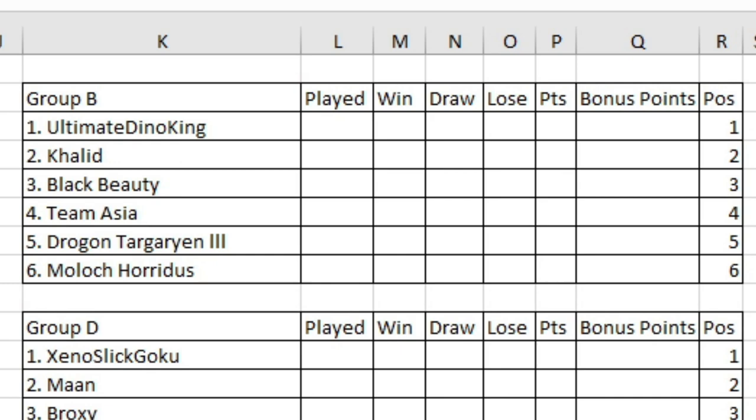Hello everybody, this is Stringer, and we're back to kick off round one for Group B. We've got some exciting matches to go through here. Ultimate Dino King taking on one of the tournament debutants, Black Beauty. Team Asia going up against Moloch Horridus. And Khalid going up against Drogon Targaryen III.